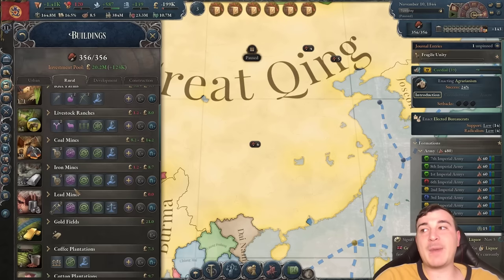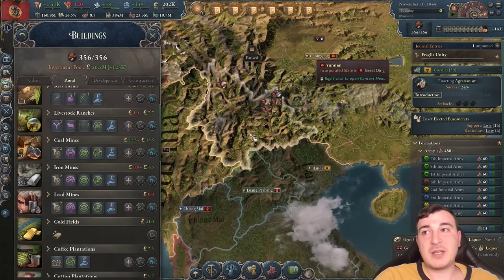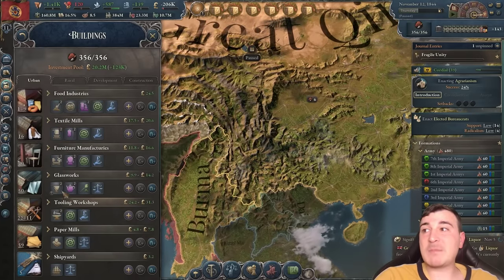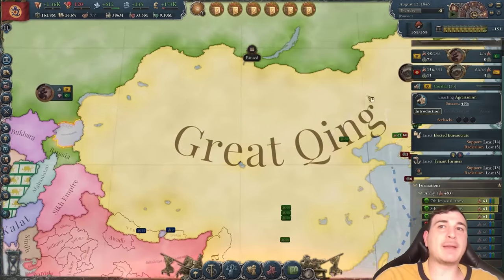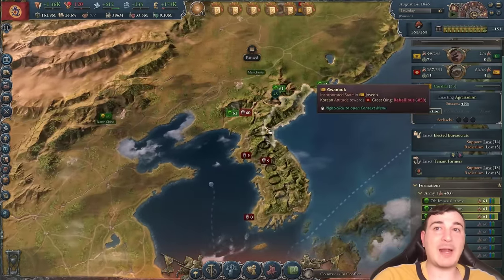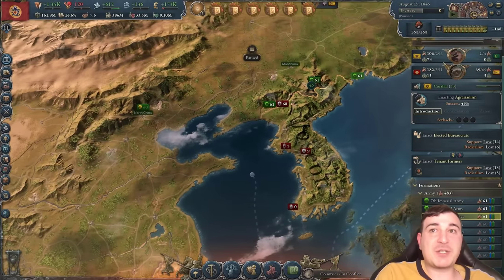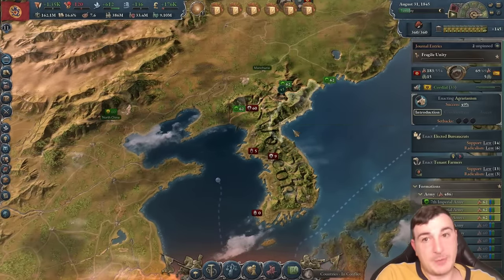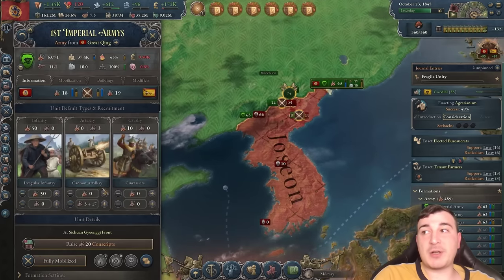We need coal and tools in the states where we have iron mines — that's why we built most iron mines and tooling workshops in the same states as construction sectors, and because of the steel mills we'll build shortly. I've also taken advantage of a Russian rebellion in Kokand to start annexing Joseon. This is a little infamy so we're back up to 35 — we have to chill afterwards. Normally Russia would support them and I'd have to fight the Russians, but because they're dealing with their own rebellion they won't be involved, so I can just annex my vassal freely.